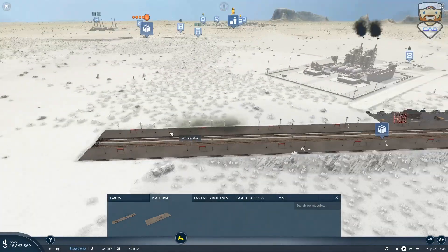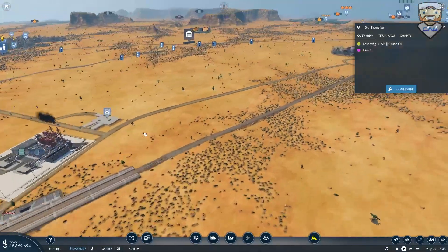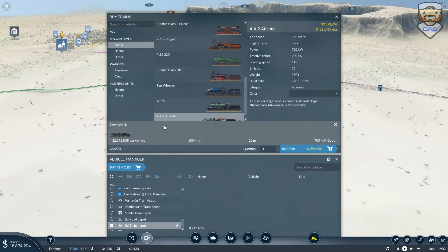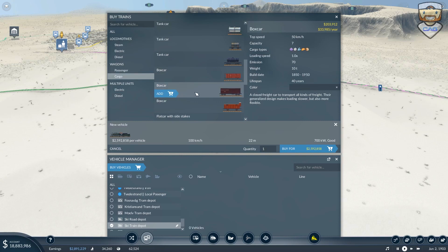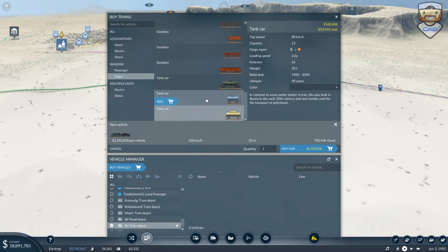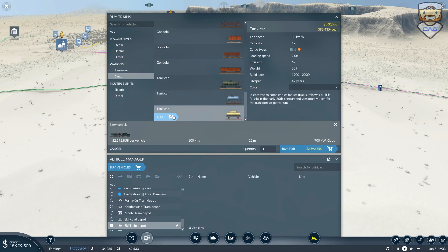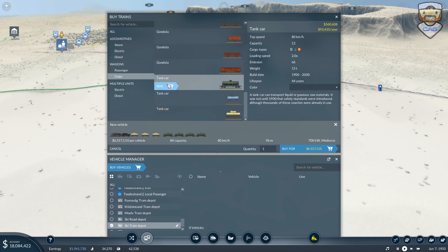We'll cross that bridge when we get there. Beautiful! Now we'll try that again — we'll get an Atlantic because I want it. Kind of sucks that we don't have fast enough wagons though, all these 80s. We'll get a few of these, fling on a few of these, maybe a couple of those and then some more of these ones. We could go bigger — 210 though, that's 12 and a half mil straight out. I'm thinking that's probably going to be fine.